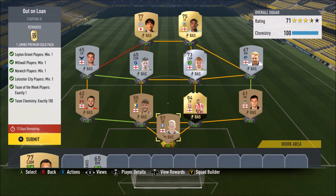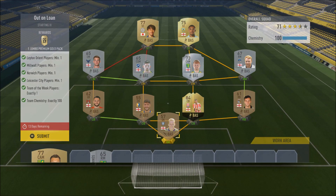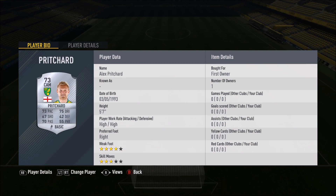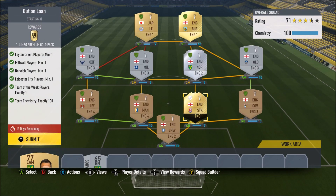You need a Leyton Orient player, a Millwall player, Norwich, and Leicester players. I've got Dawson, Sterry at right back, Shawcross at center back, Shires at center back, Kennedy at left back, Taylor at right mid, Pritchard at center mid, Butcher at center mid, McAllenay at left mid, Gray at striker, and Okazaki. Even without loyalty you should get this done, but if you need more chemistry just swap to a Premier League side and use another Leicester player — they're not that inflated.